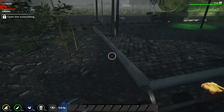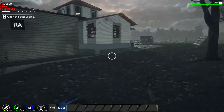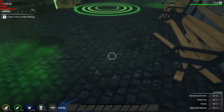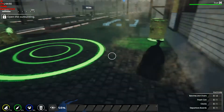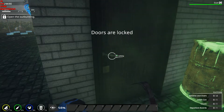Now it wants me to pick up those toxic drums. I wonder what the heck we're supposed to do to dispose of them though — that would be the questionable part, I would think. Another bag — that's fine. What do we got going on here? Door is locked.